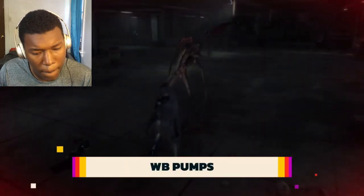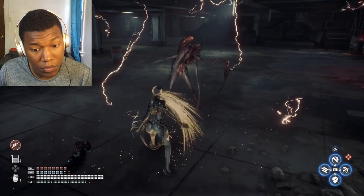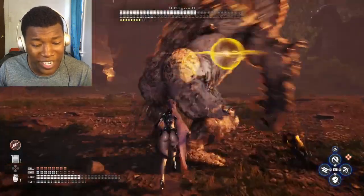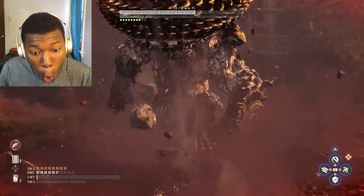Death isn't always the end for Eve. Throughout your journey, you can find and purchase pumps, which essentially let you revive Eve with full health once per life. Most vending machines sell these, and you're bound to find a few if you're diligently scanning your environment. They are tough to find early on and can be a bit expensive, but they can be incredibly useful when facing some of the game's tougher bosses.